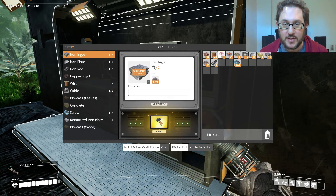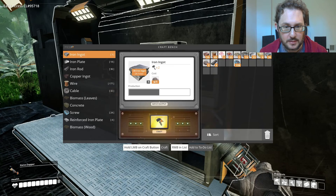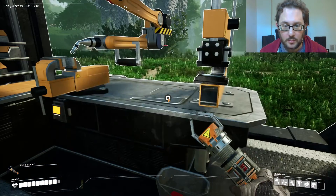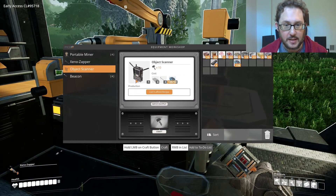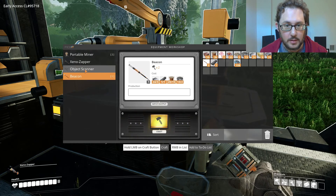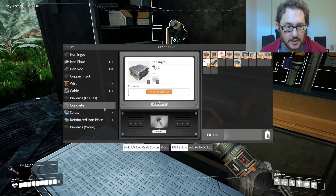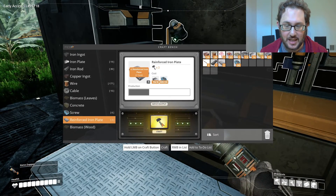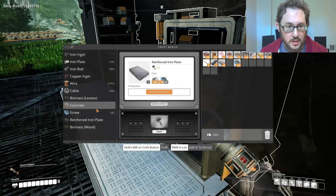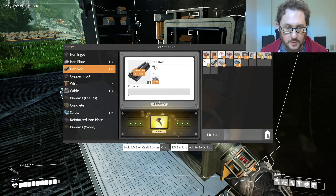We might as well make iron ingots with the rest of our plain iron ore. The next thing we want is the object scanner, which takes three beacons — we can make three. Then I need four reinforced iron plates. We'll lose some screws so we may not have enough screws anymore; we need 50 screws. But I can make rods and then make more screws — that's fine.